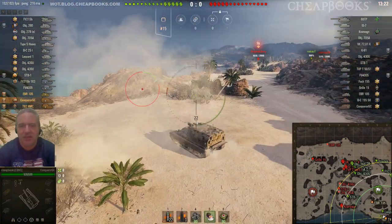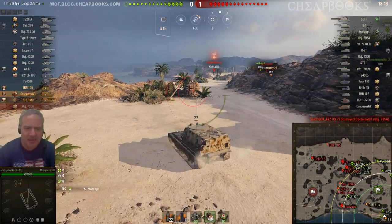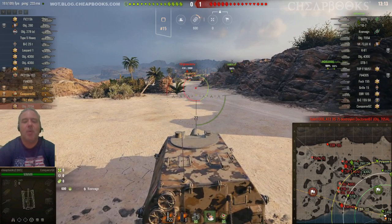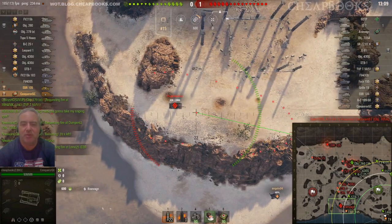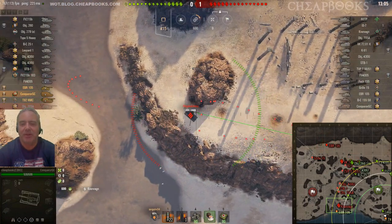I stunned him — that's the best I could get out of that. My ally did about 600 damage and I got 600 stun damage from that. One good thing about this vehicle is that it does have high penetration rounds — not that high, but a little bit higher than the other SPGs.